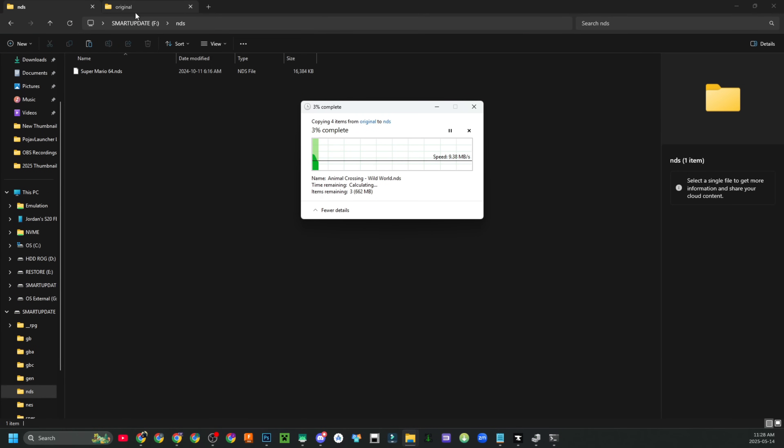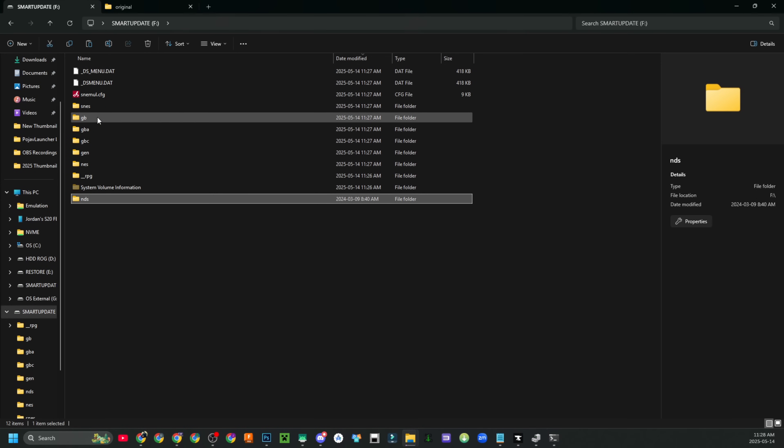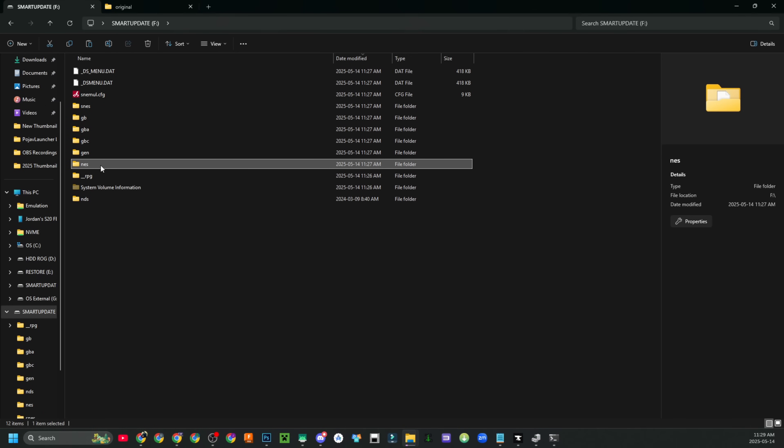All the other folders have been categorized: SNES is for Super Nintendo, GB is for Game Boy, GBA is for Game Boy Advance, Game Boy Color, there's also Sega Genesis, and NES for Nintendo Entertainment System. Now that you're done copying your games, you can remove your microSD card.